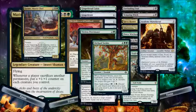The Academy Manufacturer doesn't make food on his own, but if you make a clue, a food, or a treasure, you get one of each. And if there's one thing this deck needs, it needs the ability to stretch resources as far as possible.